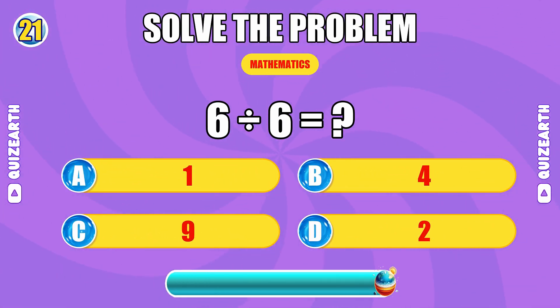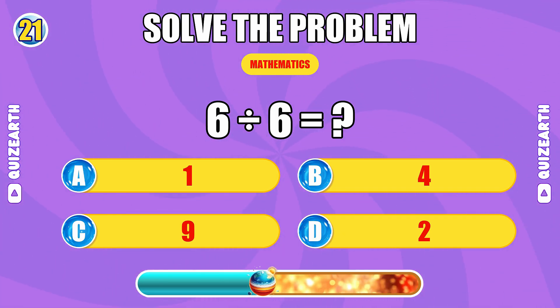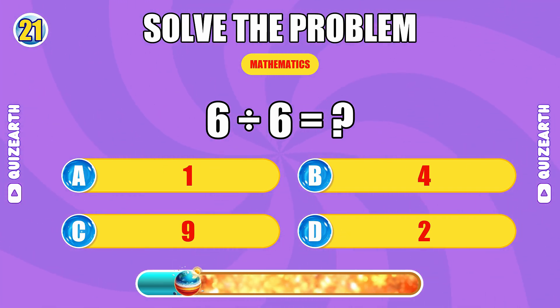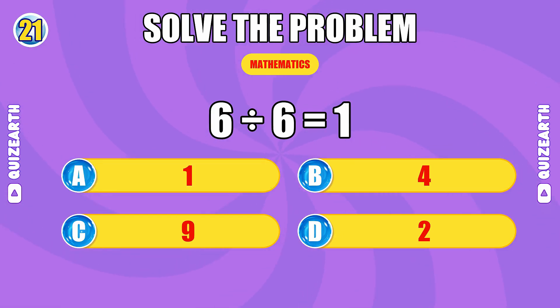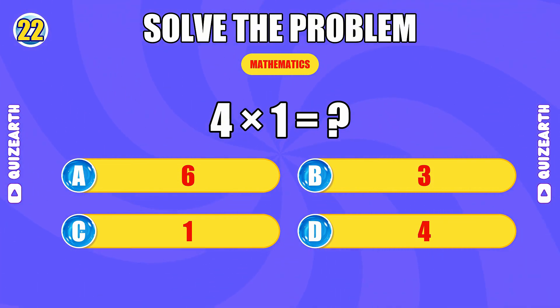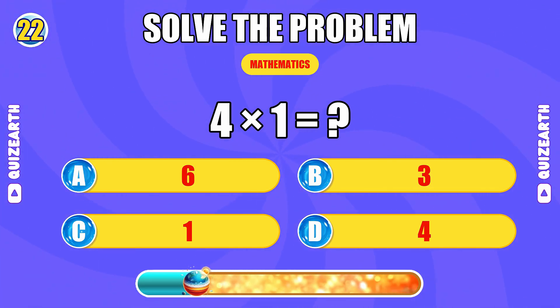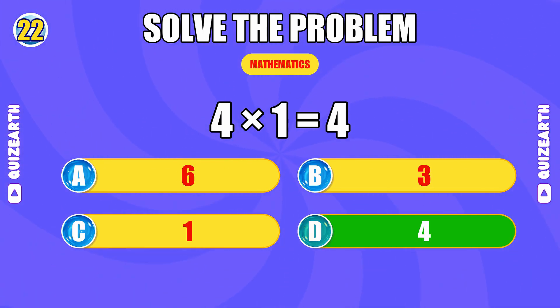What do you get when you divide six by six? Flawless, the answer is one. What is four times one? Dominating, the answer is four.